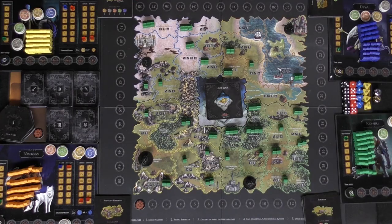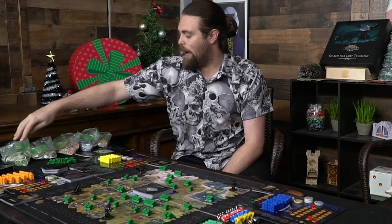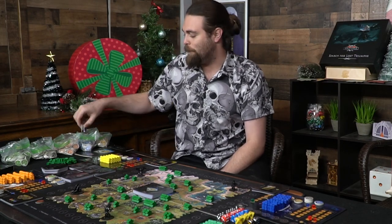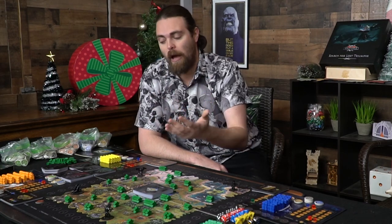You're also going to get 20 of each of the currencies, and there are quite a few different types. You'll have wood, gold, crops, silver, and one called artem or something like that — five different types of currency, 20 of each. You can break them down however you like — five ones and a ten — it doesn't really matter, you'll be making change.